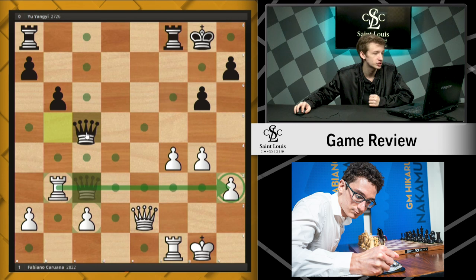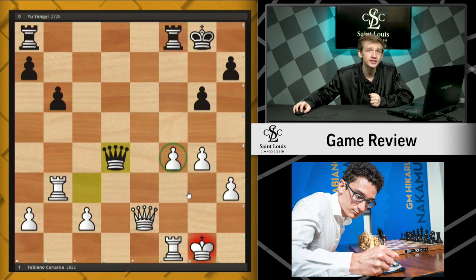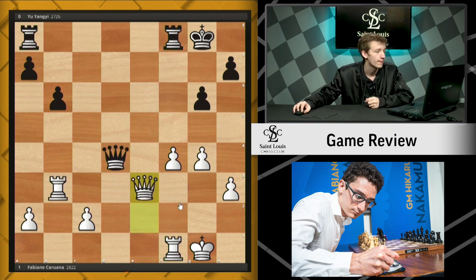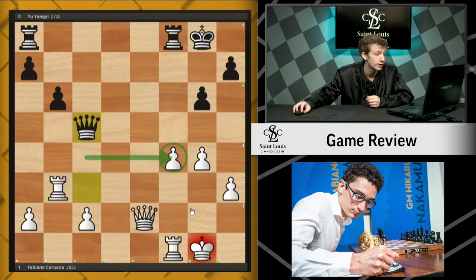We see queen c5 check. And maybe this is where Yu Yangyi actually missed his chance to equalize. Simply queen d4 check threatens to pick up the f4-pawn. If White wants to keep it, he has to play a move like queen e3, and double rook endgames are well known for being very drawn. I think Yu Yangyi would have had excellent drawing chances — this position is actually just a dead draw with good play. But instead we see queen c5 check, which does not attack the f4-pawn, so White has the option of king g2.